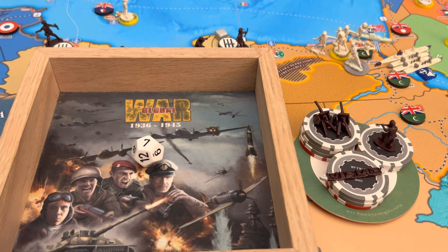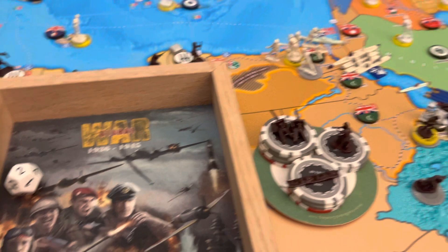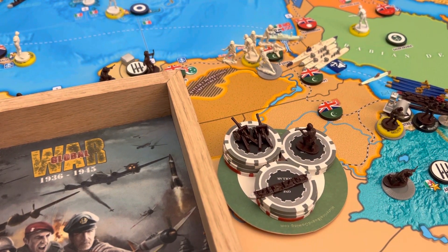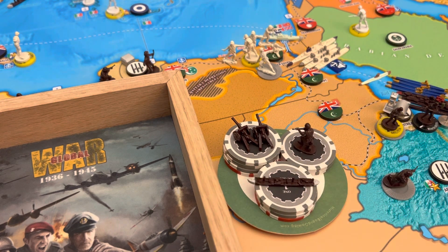So let's roll for tech. We're going to do advanced artillery again — we need a 7. Missed with a 2. For purchases here, we had 17 IPP. We're going to do 2 artillery for 8. That leaves us with 9, and then we'll do a transport for 7 and a militia upgrade for 2, which will leave us with nothing left over. Very sad indeed.